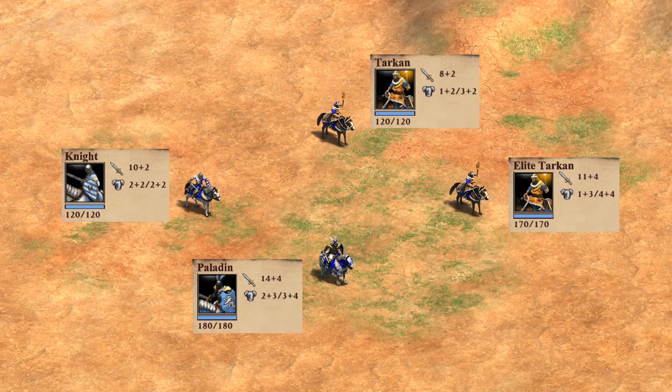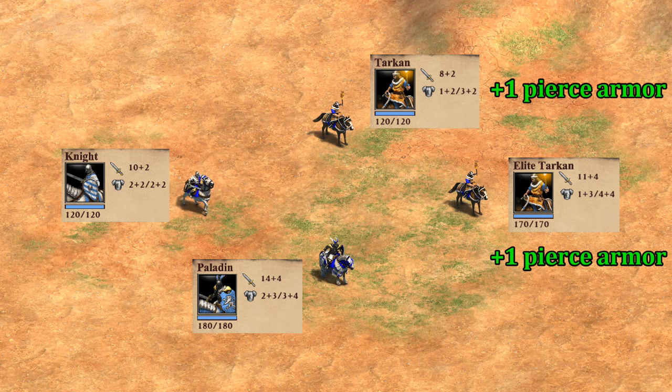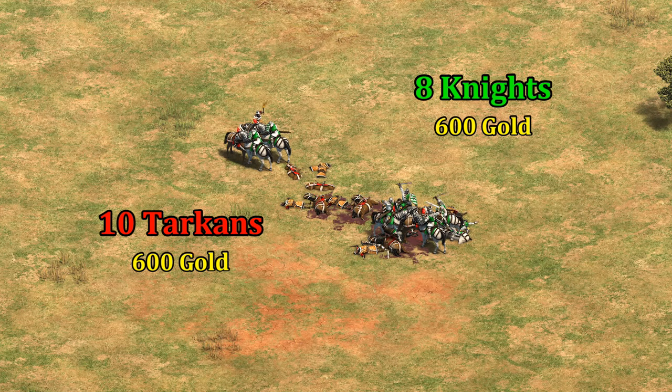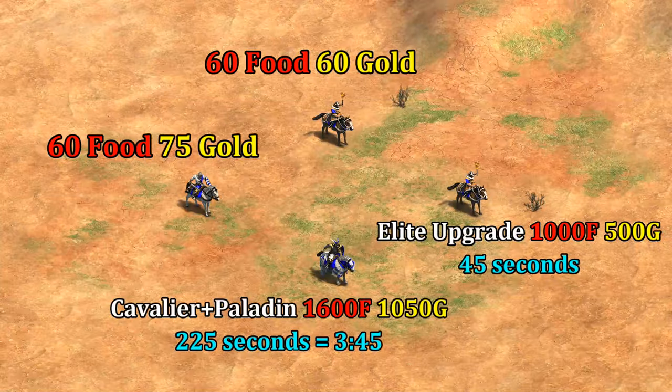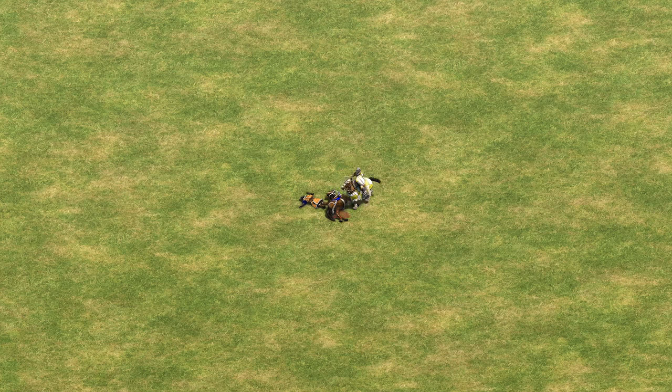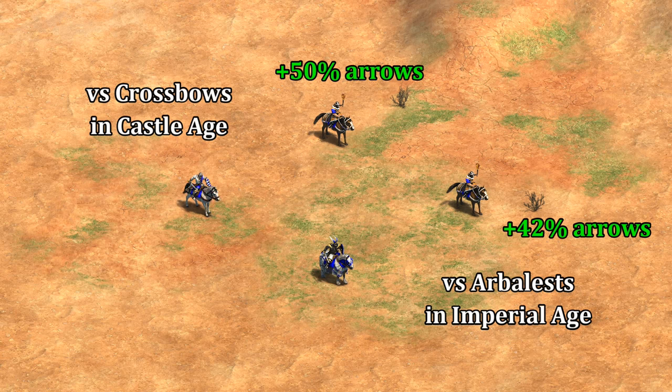Next we'll look at their unique unit, the Tarkan. Compared to the knight line, the Tarkan has lower attack and lower melee armor but higher pierce armor — which implies it should do significantly worse in melee combat, and that's what testing confirms, even when its lower gold cost is taken into account. In melee fights you're only getting something roughly comparable to a Cavalier. While Tarkans might feel like a cheaper alternative to the knight line, in the vast majority of melee situations they end up underperforming. Tarkans do take more arrows than their knight counterparts thanks to extra pierce armor, but with their lower attack they function more as a damage sponge than a true anti-archer specialist like the Huskarl.